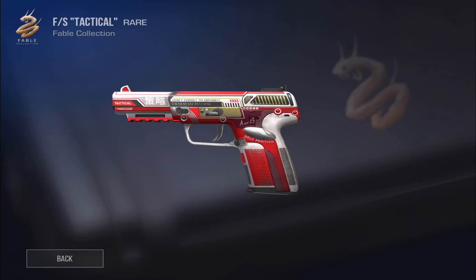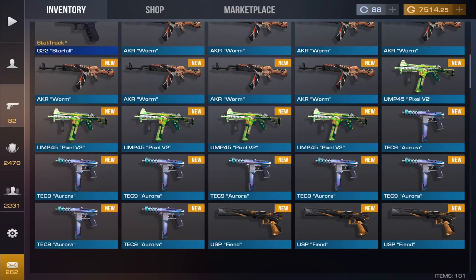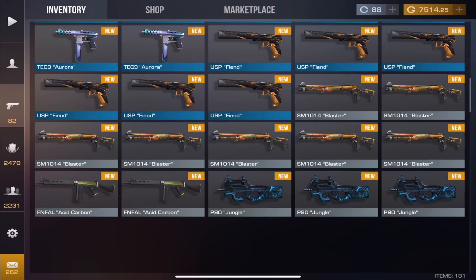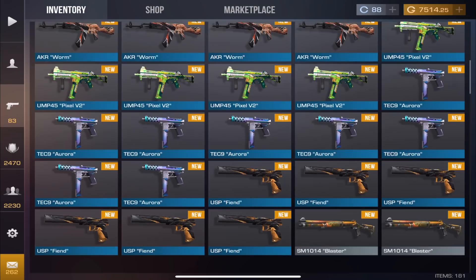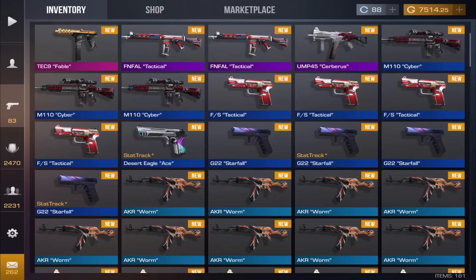I'm afraid of accidentally opening my other cases worth 2,000 gold. I wish Standoff 2 had a 'do not disturb' mode — I constantly get spammed with invites. I have almost 2,000 friends with 34 online. You can block players but the block option doesn't always show up, which is really weird. Maybe they added a mute option in this update. Getting the Worm — okay, not terrible.